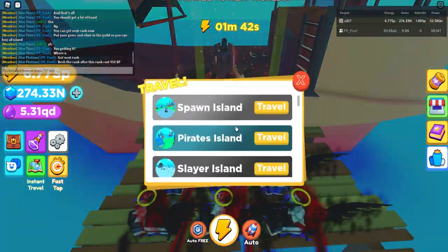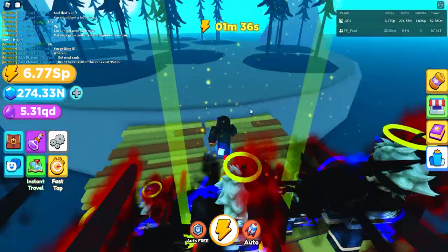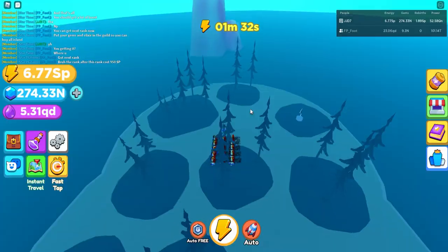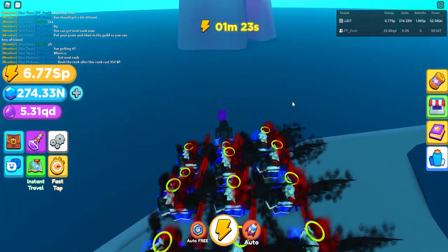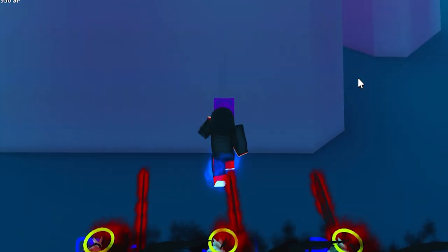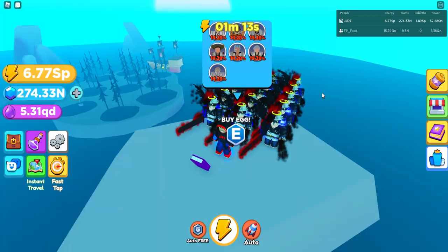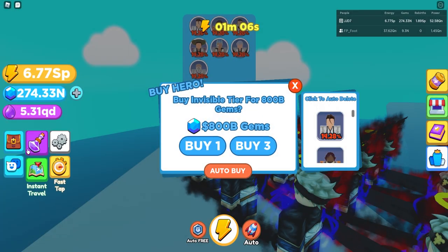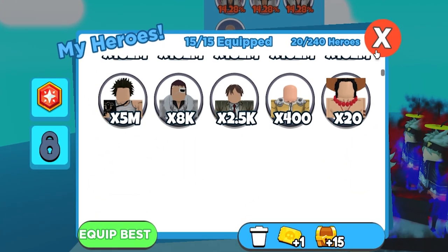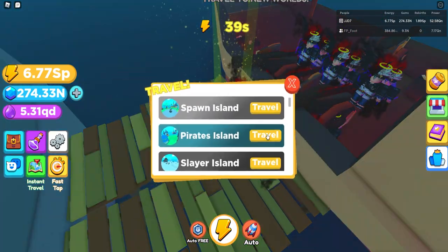The next secret egg is at Soul Island, the world above Jujitsu Island. Go to the back of the island where the rocks are, zoom out, and you'll see an invisible platform. Walk along it all the way to the other side where there's a rock, climb to the top — the secret egg is right there. It costs 800 billion gems and the base stats on the fighters are 8,000 — very OP.